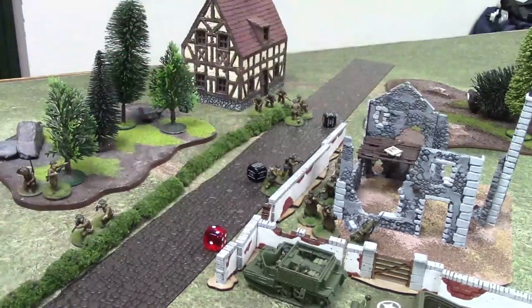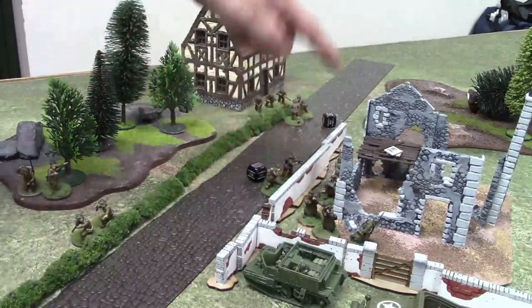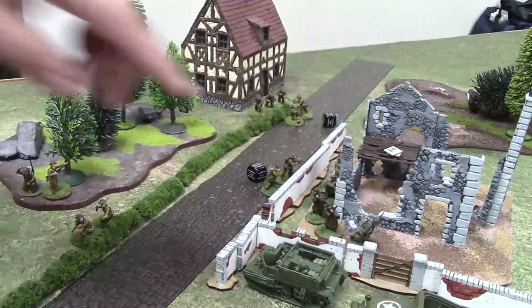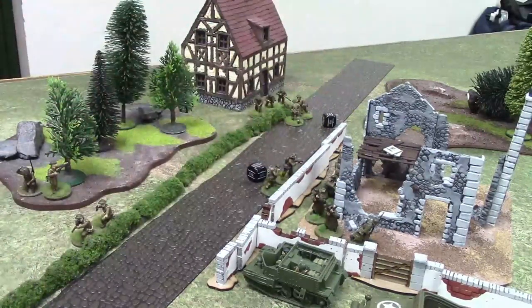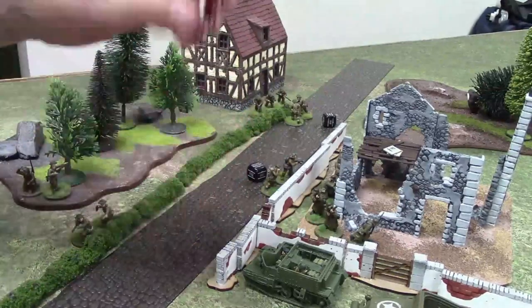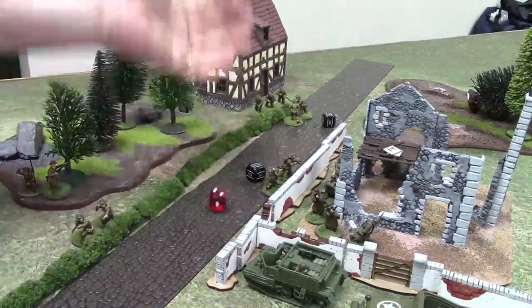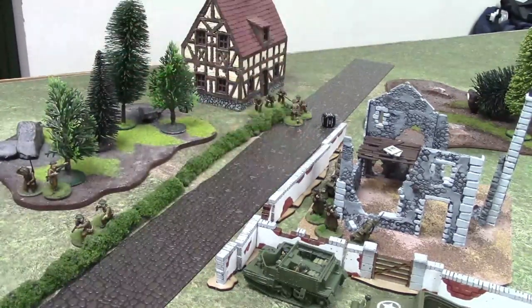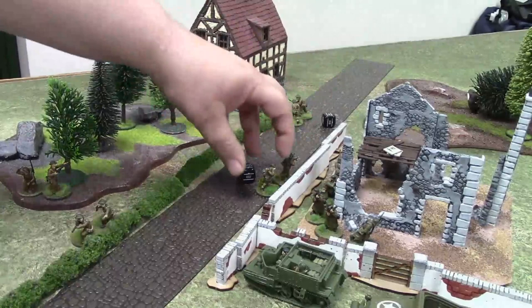After using the flamethrower, you roll a d6 — on a one, it's out of fuel. If it runs out, you remove the team and its order die from the game; it's counted as a casualty. It's a little harsh, but considering the power of the weapon, it's a fair trade.